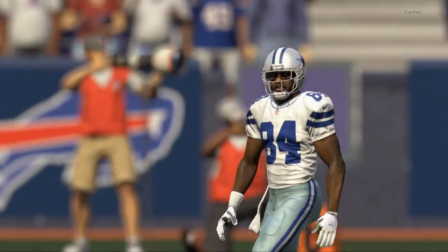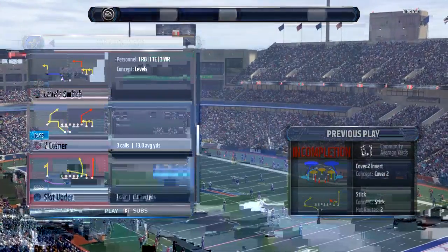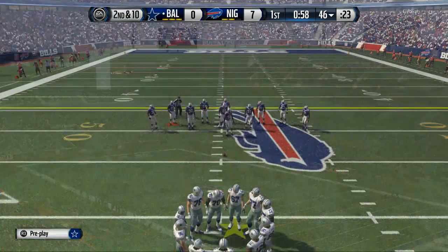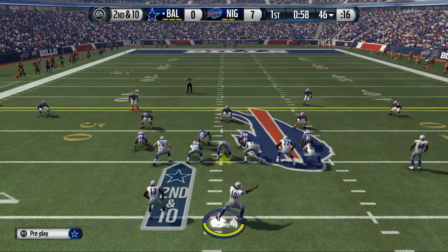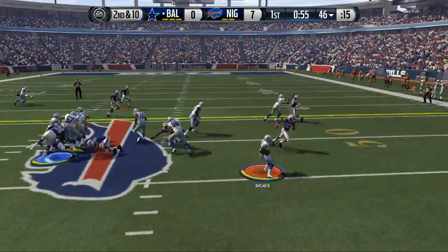That was probably a bad read — we didn't really read it, we just wanted to show off. It seems like a cover two invert style defense, really heavy run defense. So we'll try and run this little inside zone. We got the edge — Archer makes a big run.